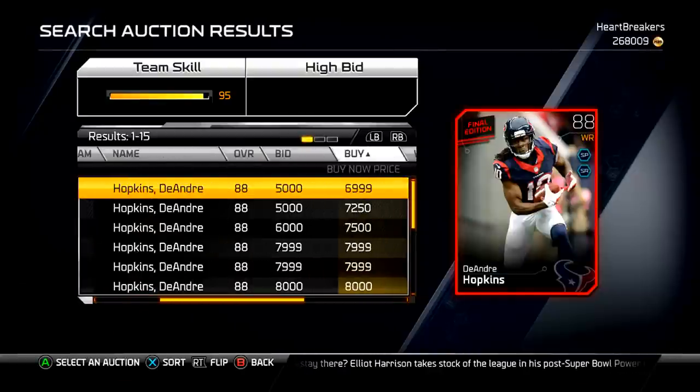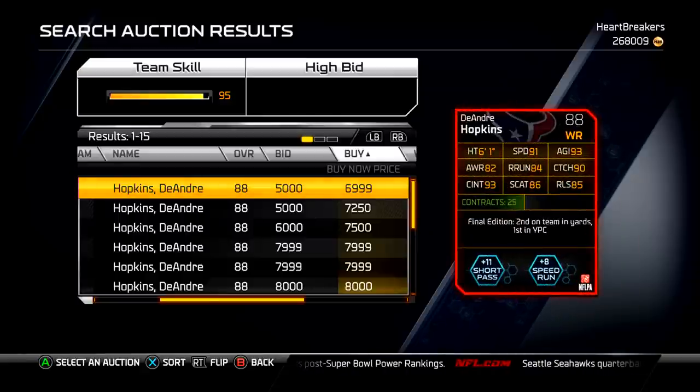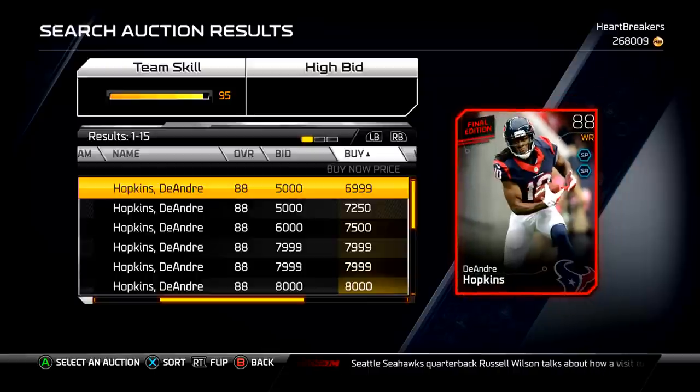Next is DeAndre Hopkins. He is 7k. We'll keep a running tab here, because you can do the collection and get the Antrell Rolle. So that's 11k for DeAndre Hopkins. He's got some good speed, good catching, good catching in traffic. But once again, wide receivers are at a premium. There's not a dire need for wide receivers.